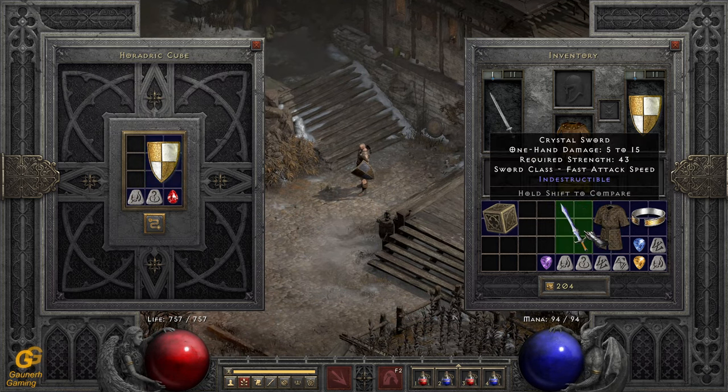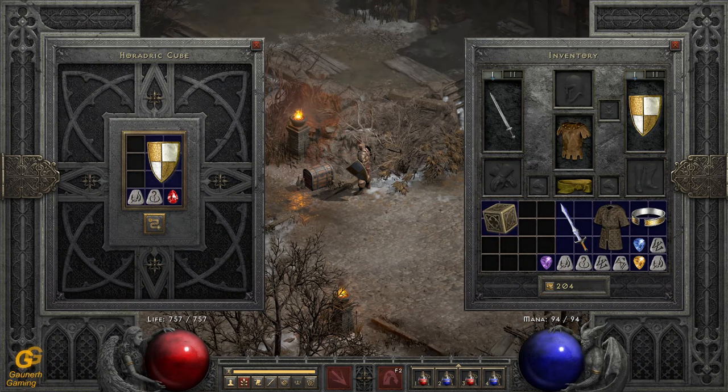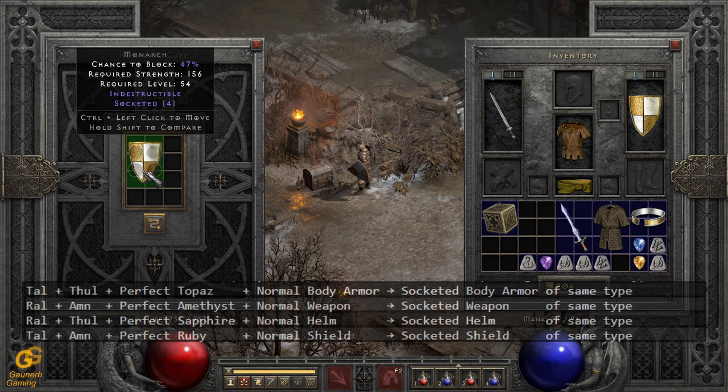Let's just try it here. For some reason it does not work — wait, I used the wrong recipe. I need a Perfect Ruby. Whoops, my bad — but this is how we learn. I won't cut this out. So it's a Perfect Ruby — sorry about that. I will post-edit it and put the recipes up on screen for you.